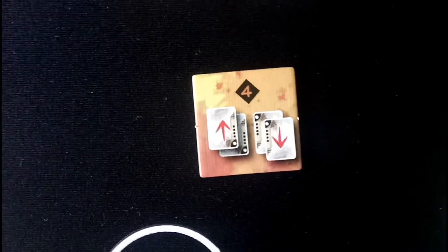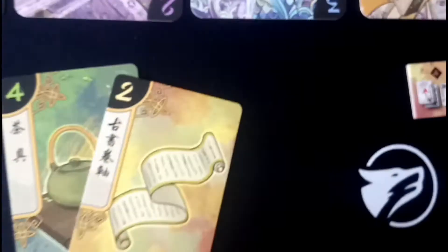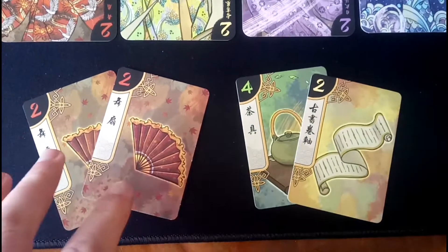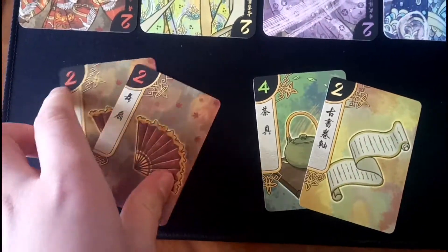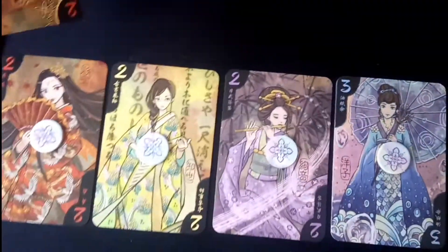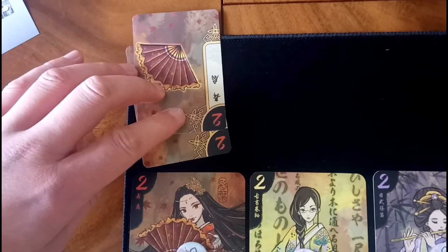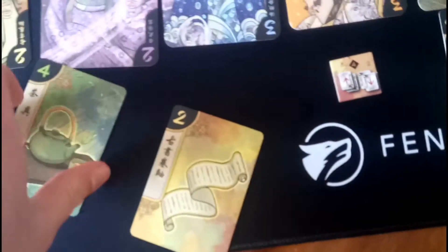The fourth and final action is called Competition. This works very much like the third action, except instead of choosing three cards, you choose four cards and divide them into two pairs of two. Your opponent then chooses which pair they want to place on their side of the board. For example, they would choose the two fans and put them next to the corresponding Geisha girl. The cards your opponent didn't choose would go on your side of the board.